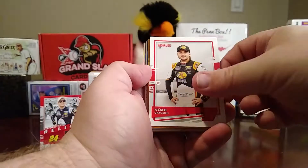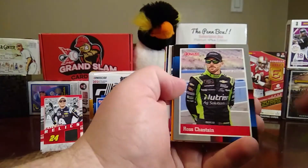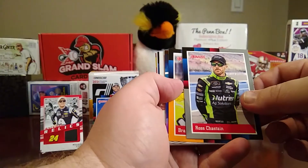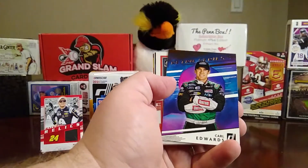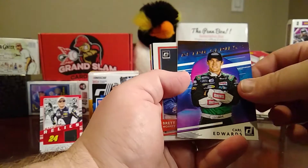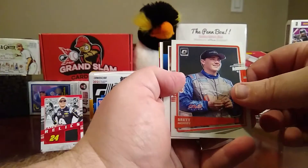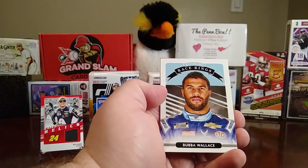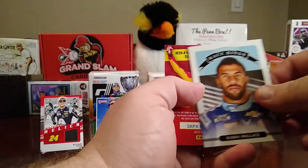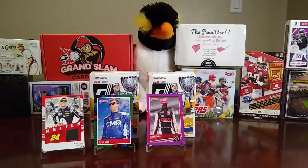We have a Noah Gregson, a rated rookie optic of Mason Massey, a gray retro of Ross Chastain, a yellow retro of Brandon Jones, a Retro Series of Carl Edwards, an optic of Brett Moffitt, a retro of Justin Haley, Race Kings of Bubba Wallace, and another VIP experience card.